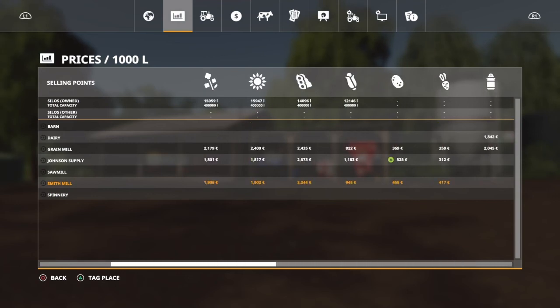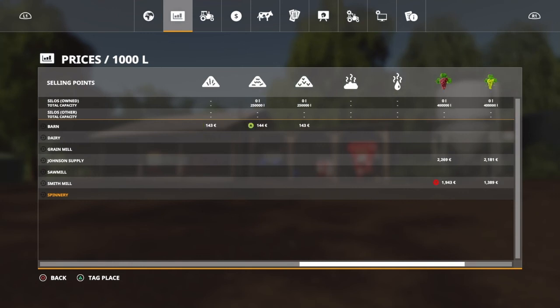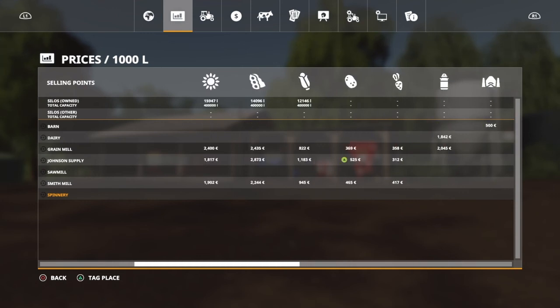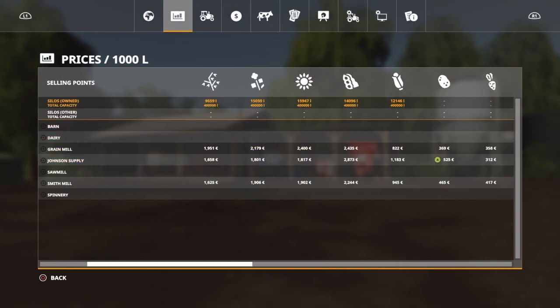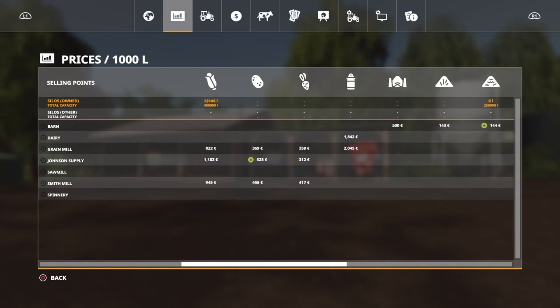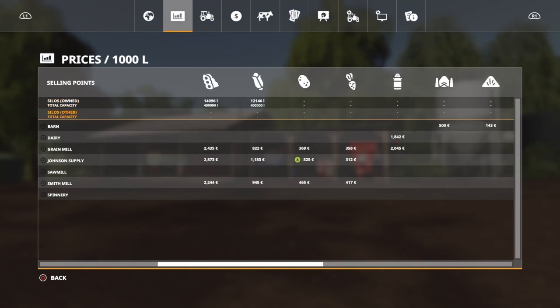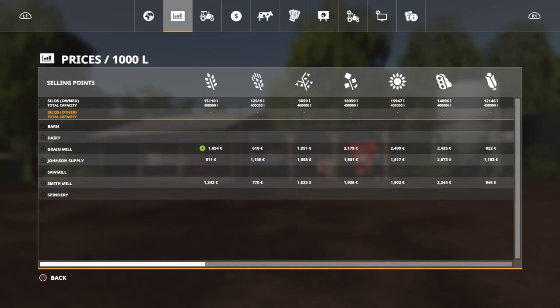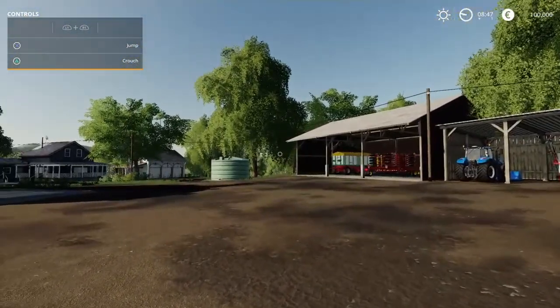What I didn't find was - at the spinnery, I don't see any prices for wool or cotton. You have a sheep pasture, so I don't know if you can sell wool - I have to test that. Also, I don't see any places where you can sell eggs, even though you start with a big chicken pen. There are of course sell points that you can place on your farm, like the self-marketing and so on.